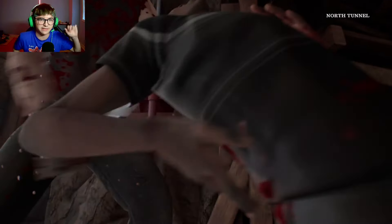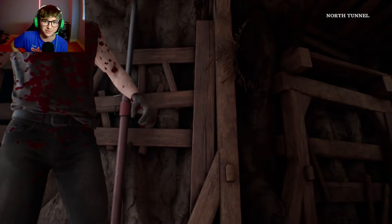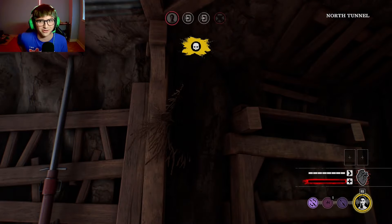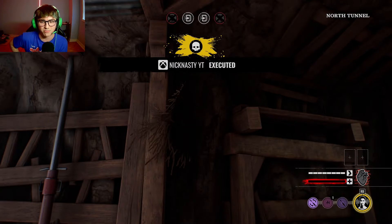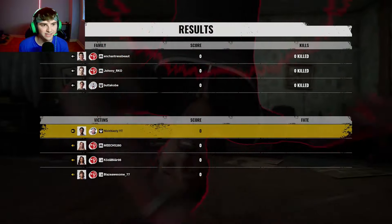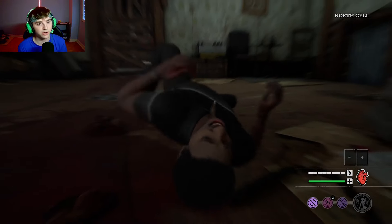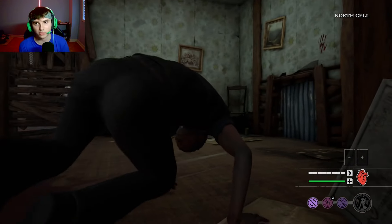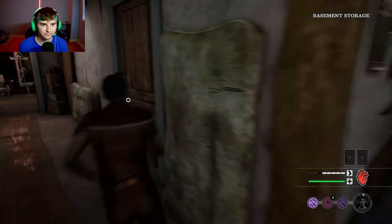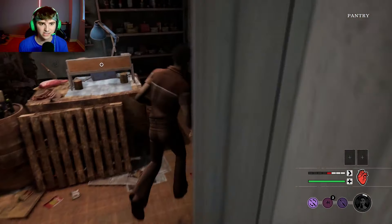At least I got two of my teammates out — that was a good first game. But I told you about that Toughness, man. Usually 40 is the sweet spot, but 30 Toughness against Johnny is going to be rough. I also played that match really bad towards the end — I should have tried to juke the Johnny. That was my mistake, but at least I got two teammates out.